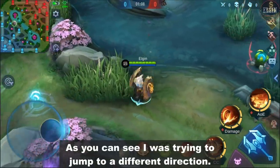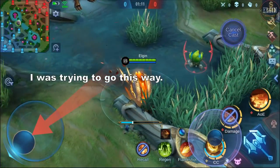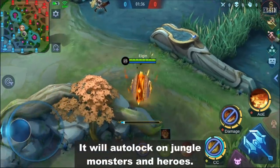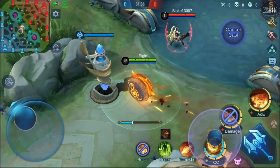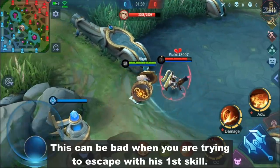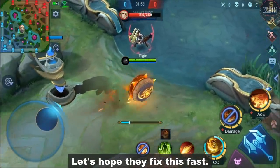As you can see, I was trying to jump to a different direction, but it will auto lock on jungle monsters and heroes. This can be bad when you're trying to escape with his first skill. Let's hope they fix this fast.